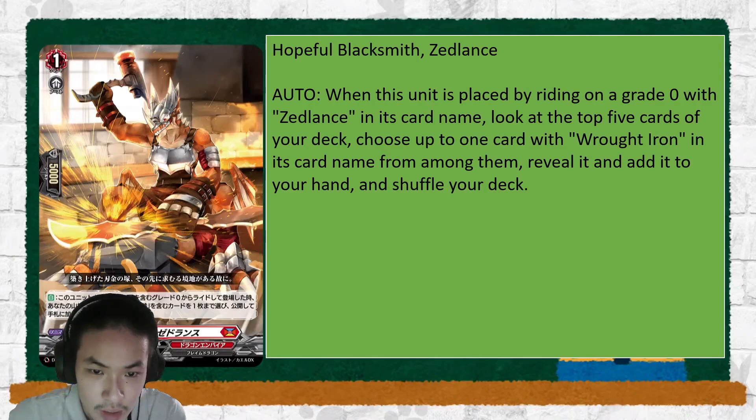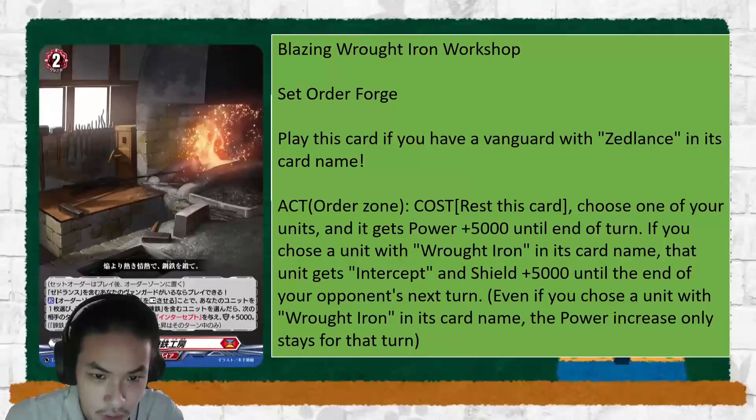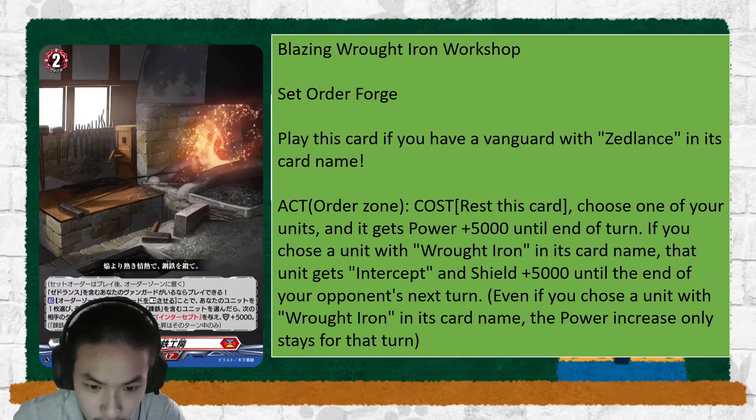So this card is the Roth Iron Forge — it's a set order. You just play it in the order zone, rest this card, choose one of your units and it gets plus 5 until end of turn. If you choose a unit with Roth Iron in its card name, that unit gets intercept and shield until the end of your opponent's next turn.